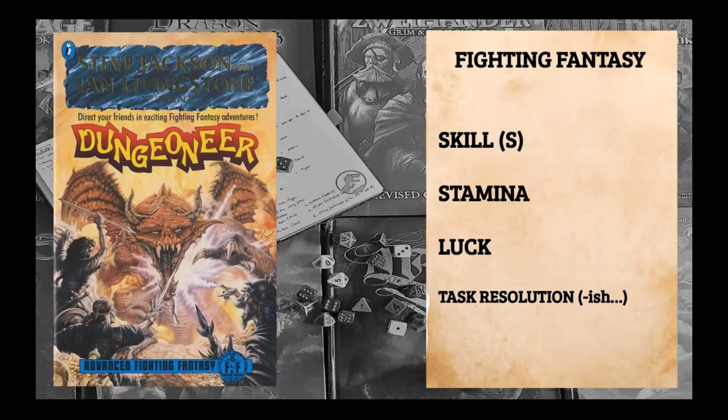You'll see that skill is in fact 'skills', because you have ratings in numerous skills rather than just the one skill attribute, but as you'll find later it still feels very familiar. The task resolution for combat is similar, but using a 20-sided die rather than two six-sided ones. I would have loved to have had the old 2d6, but a d20 isn't a bad thing.